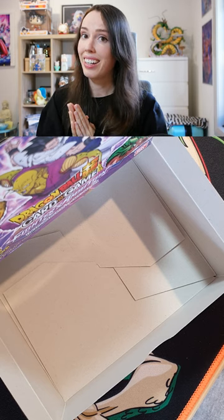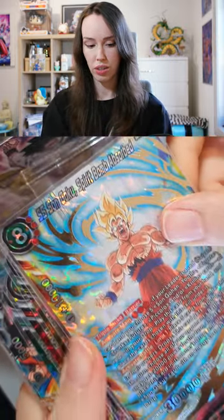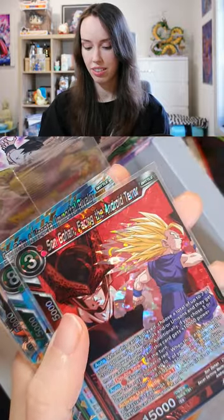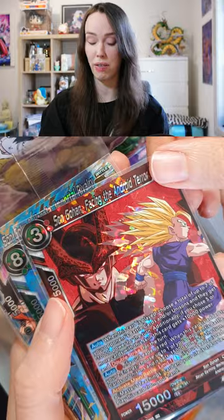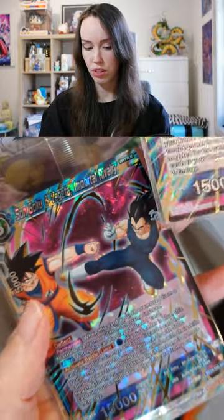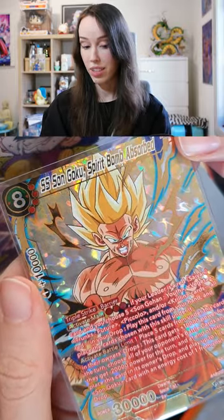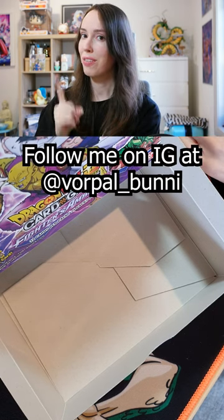Sadly no SCR in that box of Fighter's Ambition, but let's have a little look-see at what I did get. A bunch of SRs with one SPR, which unfortunately I already have, but that's okay. This one's pretty sick actually. And this Gohan — I'm actually pretty happy with this, SS2 Sun Gohan from the Soul Saga is my favorite. I've got this Gogeta as well — I got two of this actually, one was the box topper and I've got one in the blister pack. And this really beautiful SPR. So yeah, that's everything from my first box of Fighter's Ambition. I have one box left — can we do it? Follow me on Instagram to find out.